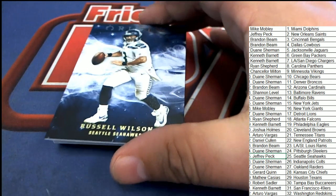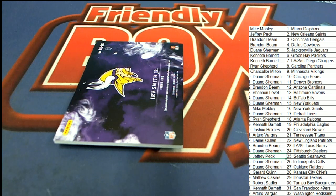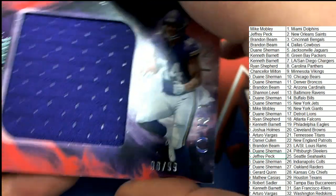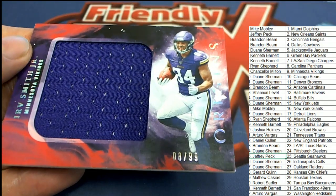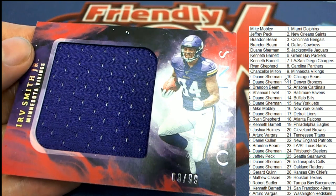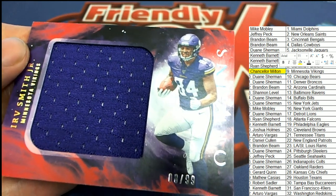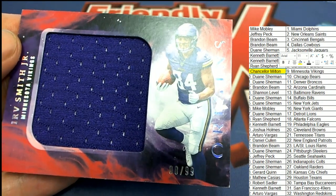Our first hit — I believe this is the first hit. It's going to be something numbered at least. It's a Vikings — number 299, Irv Smith Jr., jumbo type of patch. Minnesota — Chance M, nice hit! Very nice hit right there.